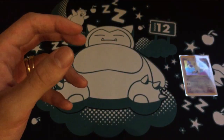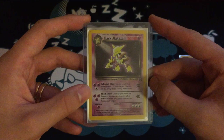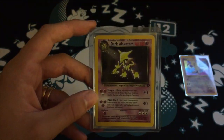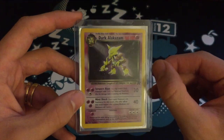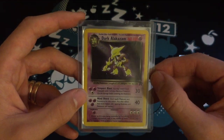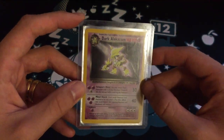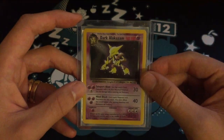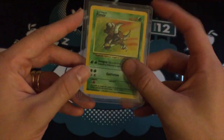Number 10, I have a Dark Alakazam from Team Rocket. It's in pretty cool condition. I just love how the holo pattern is this shining ray coming down onto him — I always thought it was really cool. It's just a really nice card; I preferred it to the regular Alakazam.